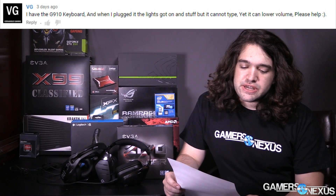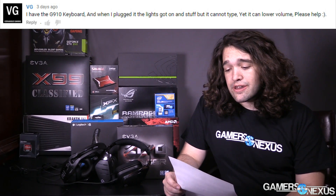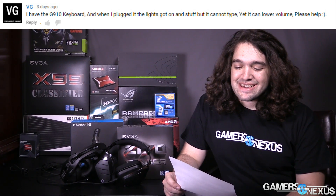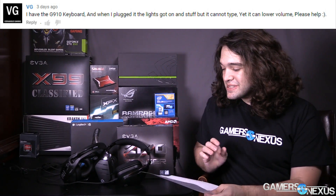First of all, this is a pretty easy one. This is a question from VG a couple days ago. VG says: I have the G910 keyboard and when I plugged it in, the lights came on and stuff, but it cannot type. Yes, it can lower volume. Please help — smiley face.